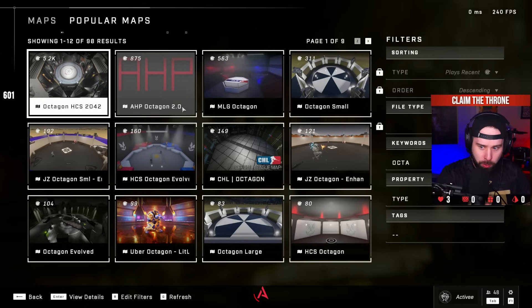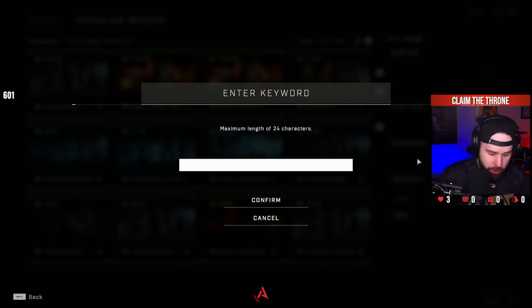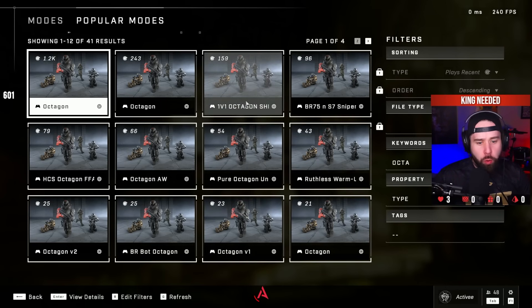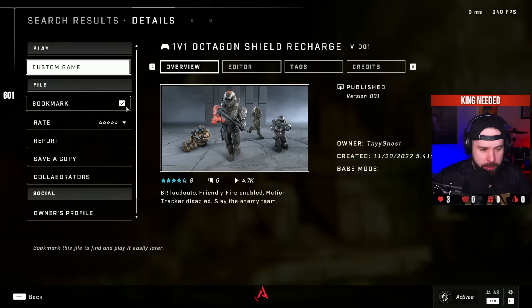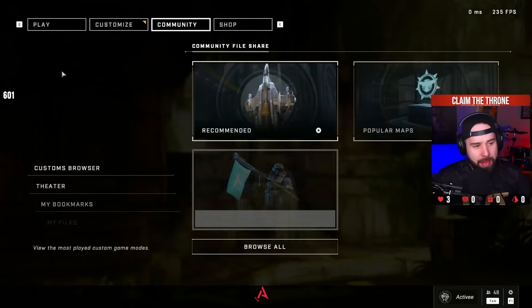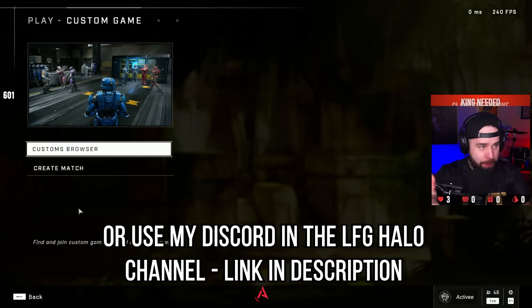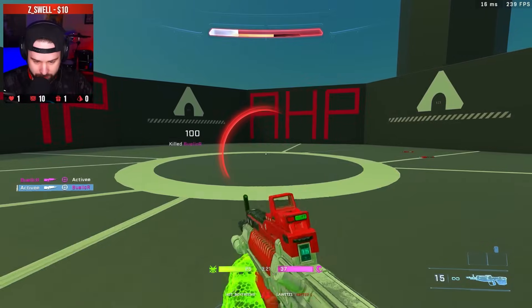Get that map — link in the description. Go to keywords, type 'octagon,' then under Popular Modes type 'octa' and find the one that says '1v1 Shield Octagon 1v1 Shield Regen/Recharge.' Bookmark both, then start a custom game. Play Octagon with a friend who also wants to get better. You should do this every single day before ranked — play to at least 100.